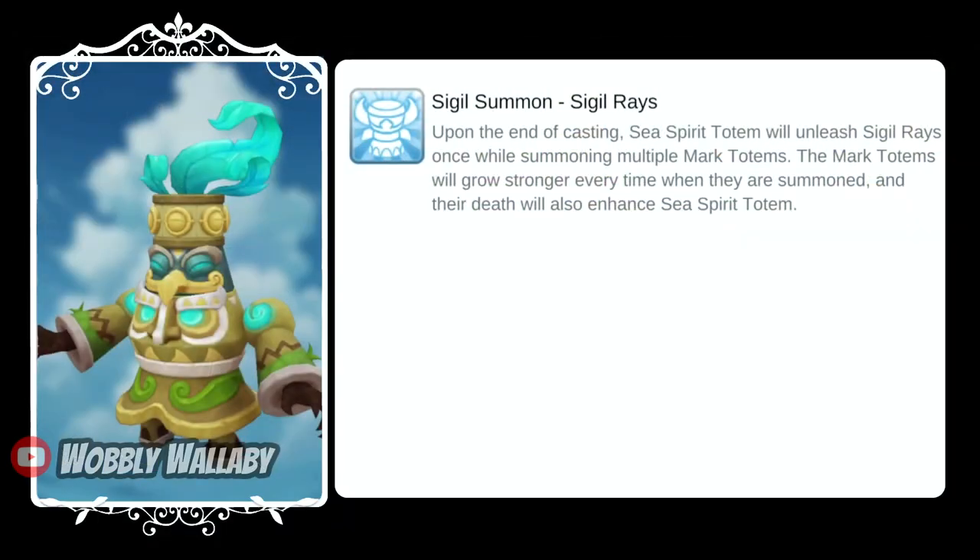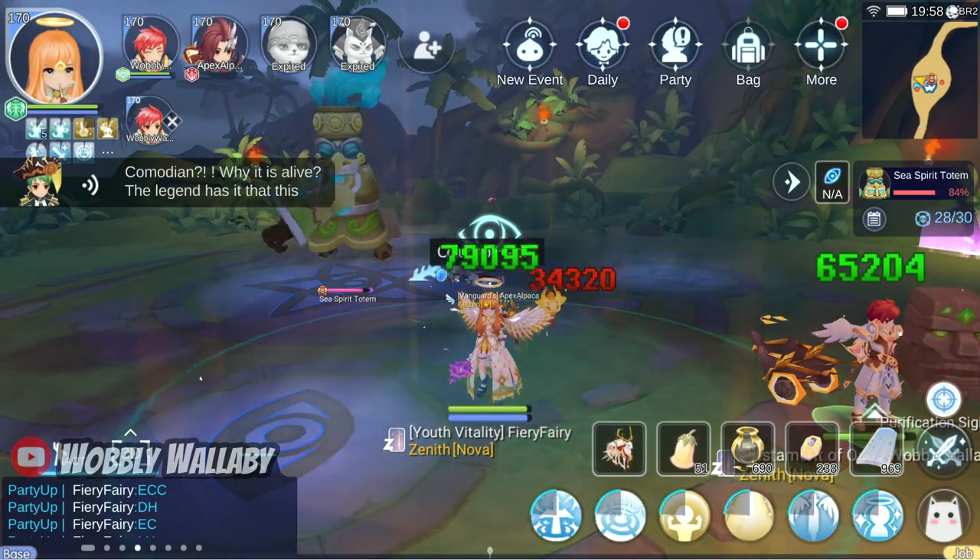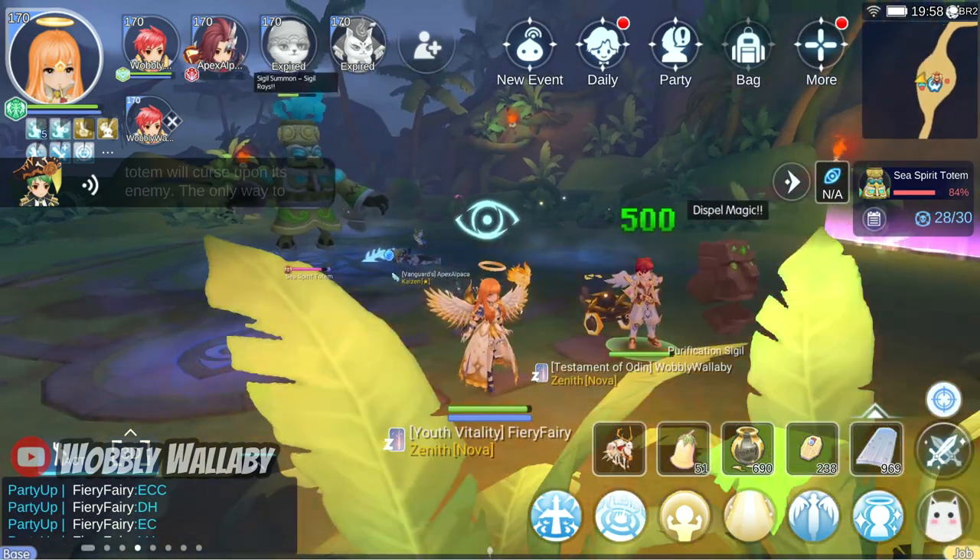Once this is over, the cycle begins again but it starts to get harder. He has the skill Seagull Summon, which will cause him to summon some of his friends to help fight with him. They're going to have a symbol above their head and only the people that have that symbol are able to damage it.